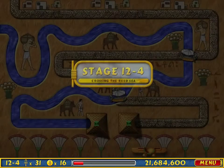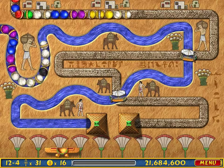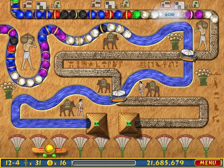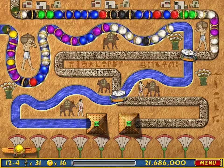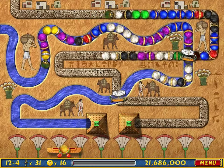Crossing the Reed Sea! I do not have high hopes for this level. This is the second fastest 2-2 level in the entire game, if I'm not wrong. It's fast, it's fast.